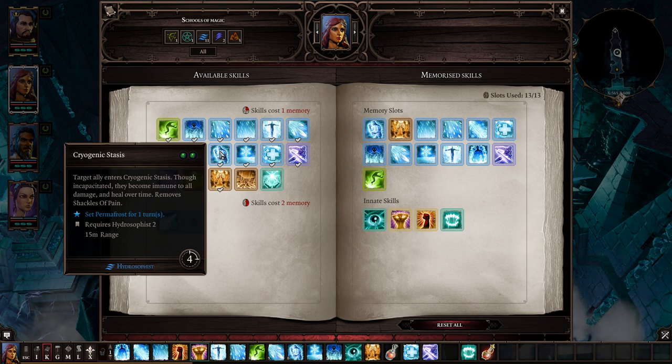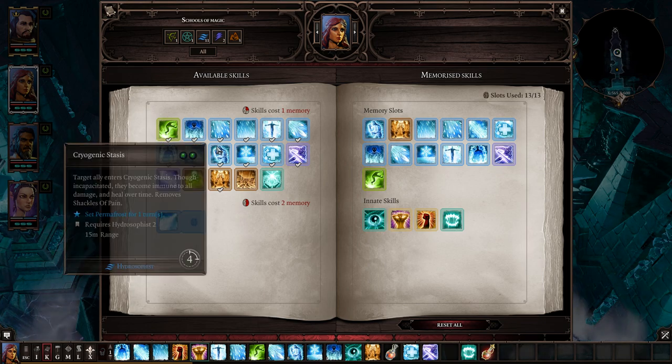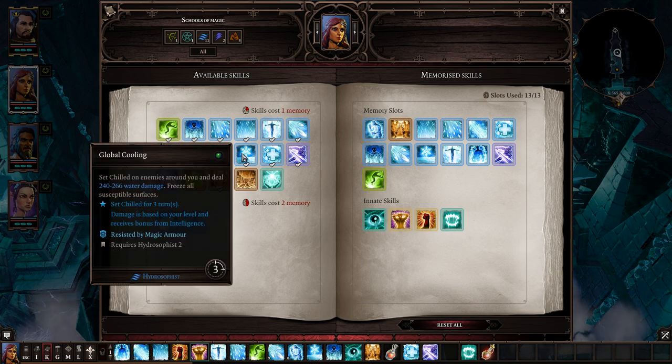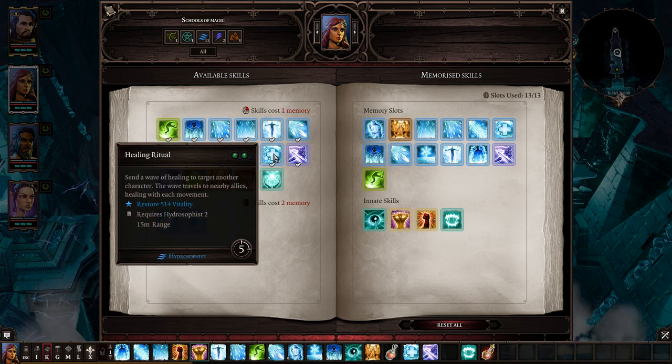Cryogenic Stasis: very helpful — certain NPCs you have to protect tend to run away or do their own thing. Pop this on them and they won't move. Especially useful at the hanging area, which I'll demonstrate. Global Cooling does water damage around you — if a foe's magical armor is gone you can freeze them nearby, then use Tactical Retreat to get away. A nice combination.